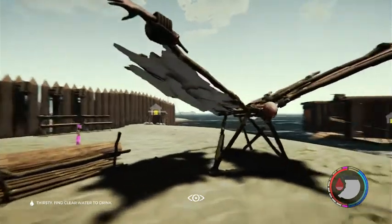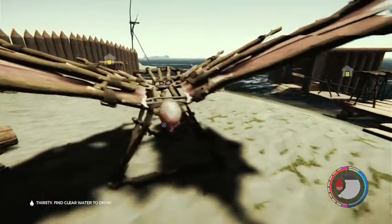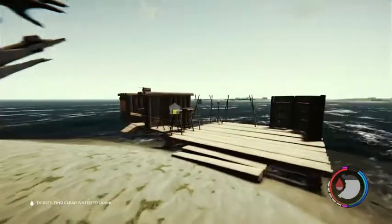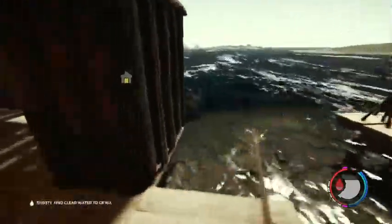Have you guys found this paraglider in the forest? Oh man, it is so much fun. I haven't tried to jump down the sinkhole with it yet, but hey, it could happen. It's really close to here too if you haven't got it already. Let's go check it out.